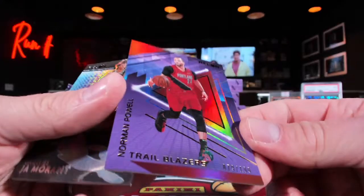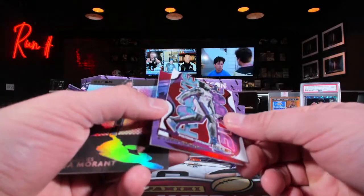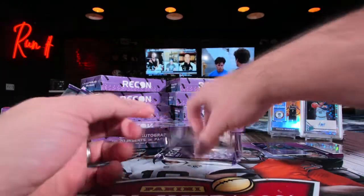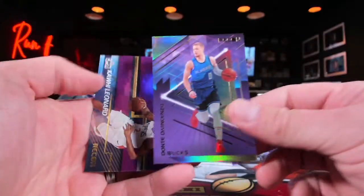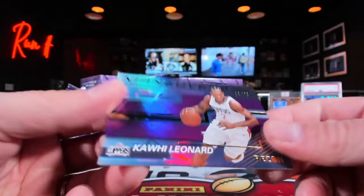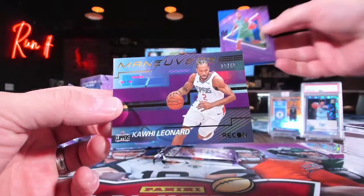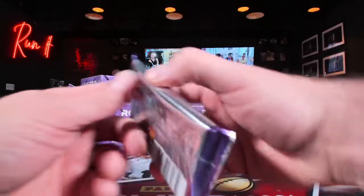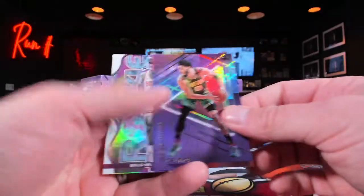Here's a 79 out of 199 Norman Powell — not gonna beat the 153. And Ja Morant on the back! Then Dante DiVincenzo, and then 19 out of 49 Kawaii Leonard — yes! Kawaii 19 out of 49 for the Clippers, JVD in the lead right now.